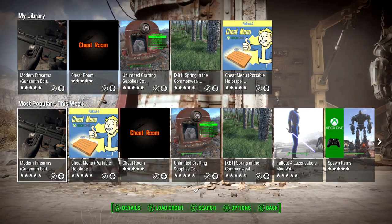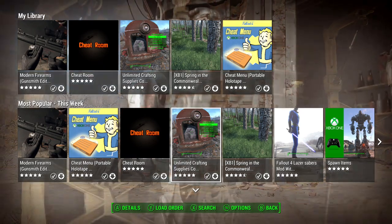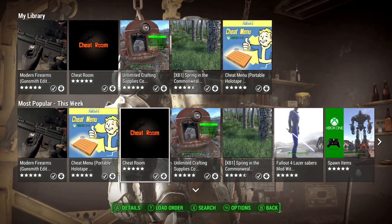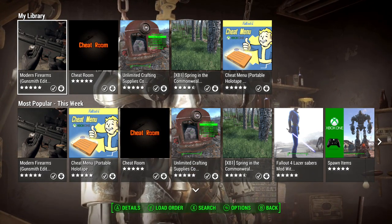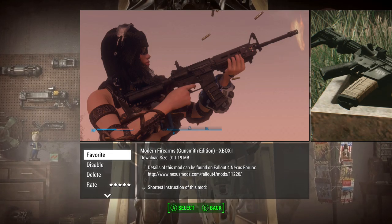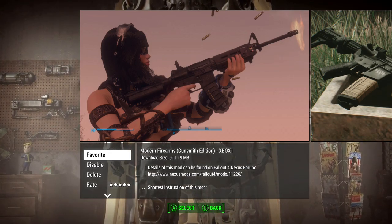If I can get some good views on this, I'll probably start doing some editing. But right now this is kind of the raw video — I want to see if it gets me any exposure. So, here we go. You can probably figure out which mods I've downloaded — the first five. I got Modern Firearms, so I'll take a quick look here.